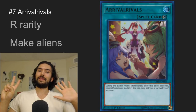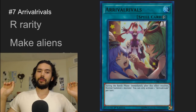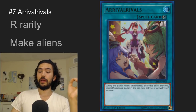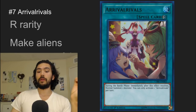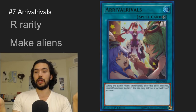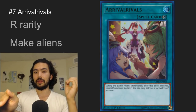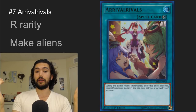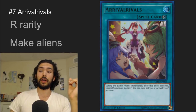Number 7 is Arrival Rivals. Rare rarity, and it makes aliens more powerful. It's a quick play spell, and in the battle phase you can normal summon one monster. You can only activate one Arrival Rivals per turn. So during the battle phase, if your opponent is attacking your alien monster, you can activate this quick play spell, summon another alien, and suddenly the A counters count for twice as much. Also, it's just a cheap version of double summon that only works in the battle phase, but I'm sure it will have much use.